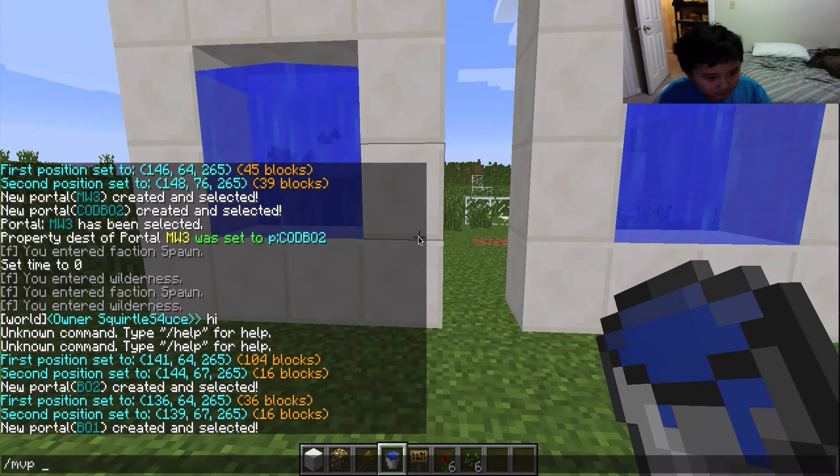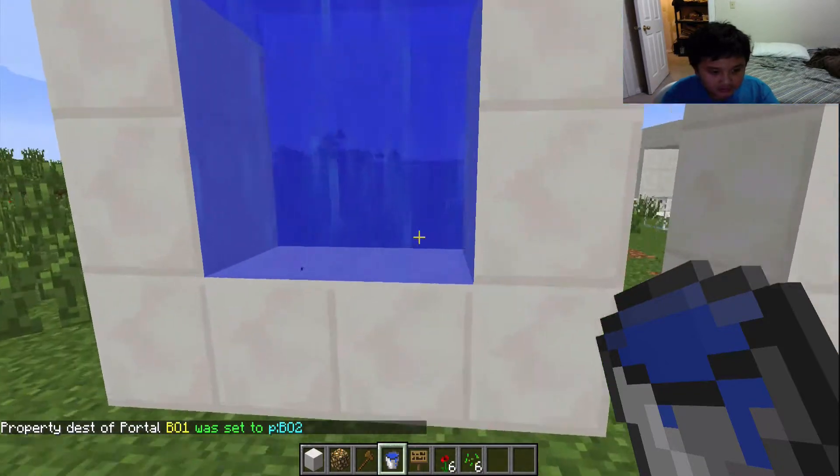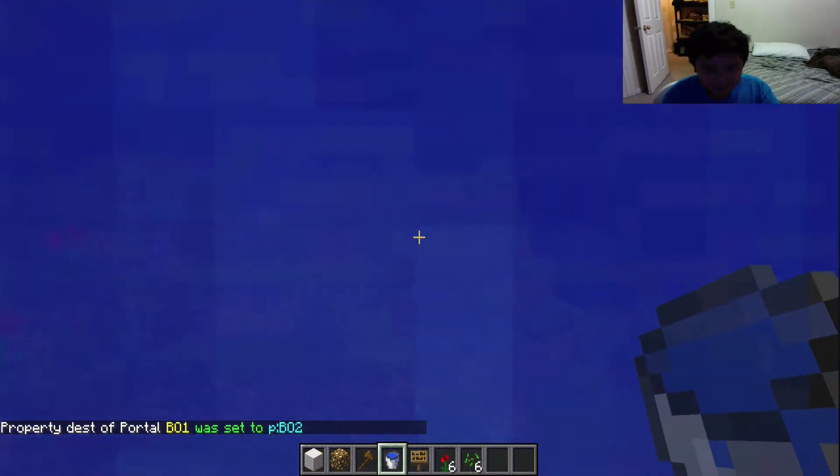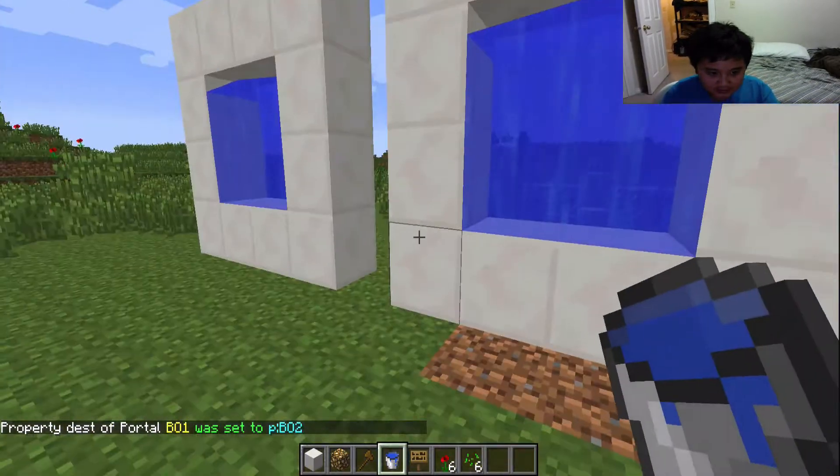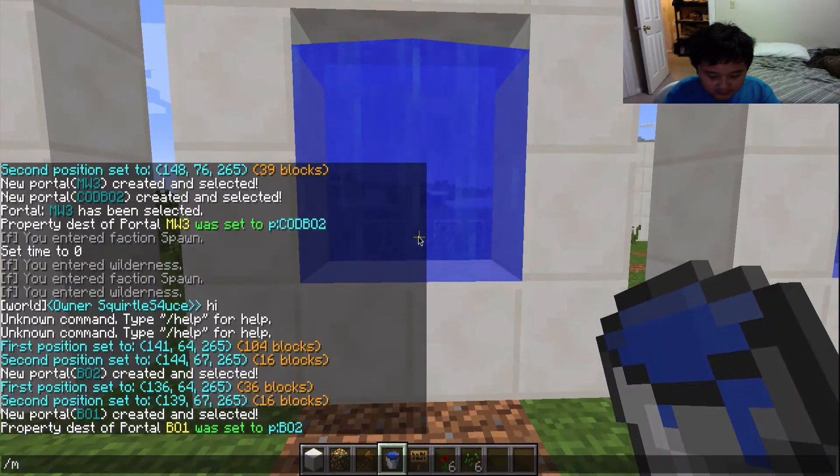With b01 selected, type '/mvp modify dest p b02'. The 'dest' is short for destination. This sets b01 to teleport you to the b02 portal.